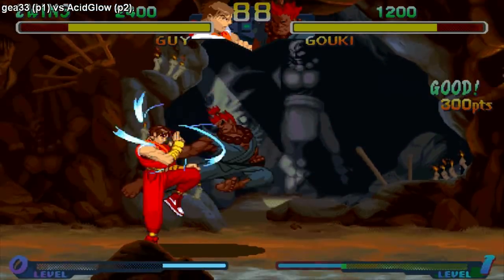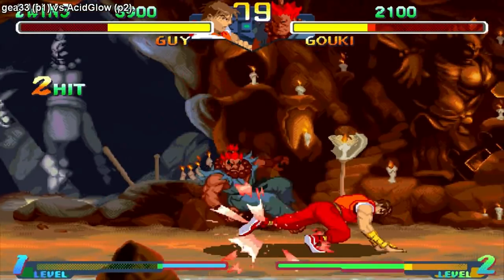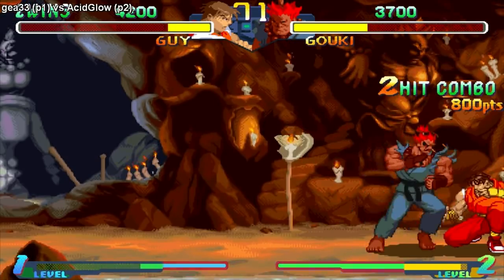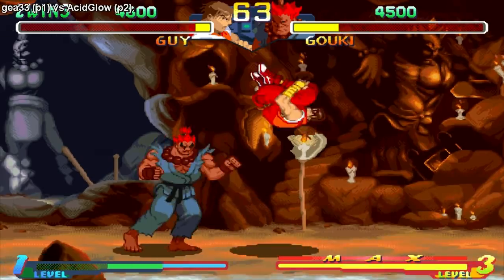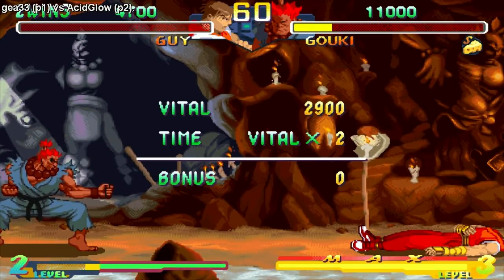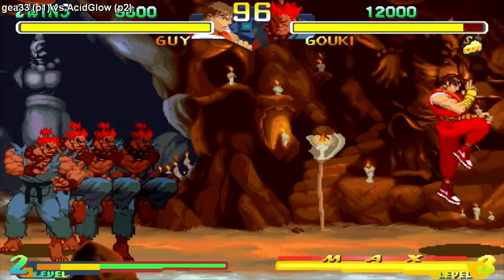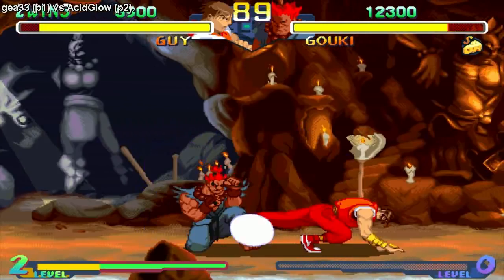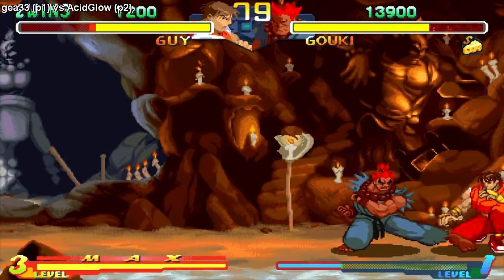There we go. Holy crap, we traded! Nice punish. Here we go — just chip him in the corner. I think that was a chip win — yeah, it was, okay. That was a chip win. Alright, I've got three bars, I'm gonna go for the demon! Don't ask me why I did that — that was an accident. I gotta build up those meters again. I hate that custom combo activation, I really don't like it.